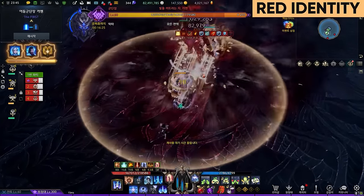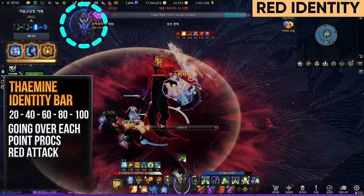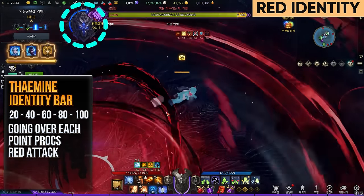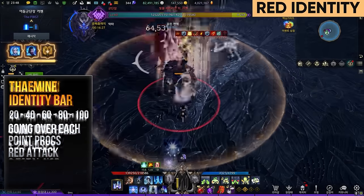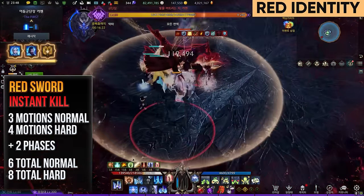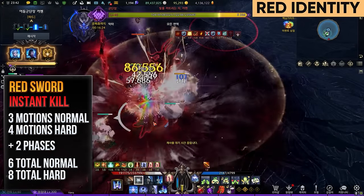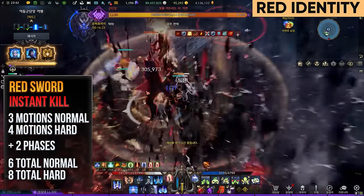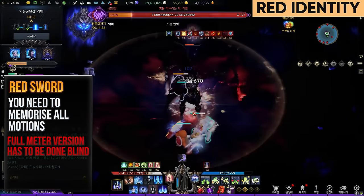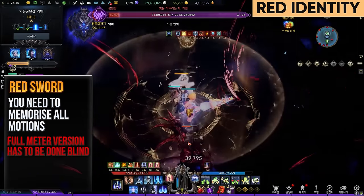You will see Theomine's identity pattern afterwards. This is a new mechanic in Lost Ark. Theomine has an identity meter located on the top left beside his HP bar. Every time this fills up to a certain amount, his red sword pattern will be queued up. The red sword pattern is an instant kill damage attack — this is why time stops and crisis evasion for supports is really good for progging. There are three motions on normal, four on hard, and two phases, so there are six and eight variations total. You need to memorize it all because his full identity meter red pattern has to be done blind. Red warning signs also do not appear if you're blinded.